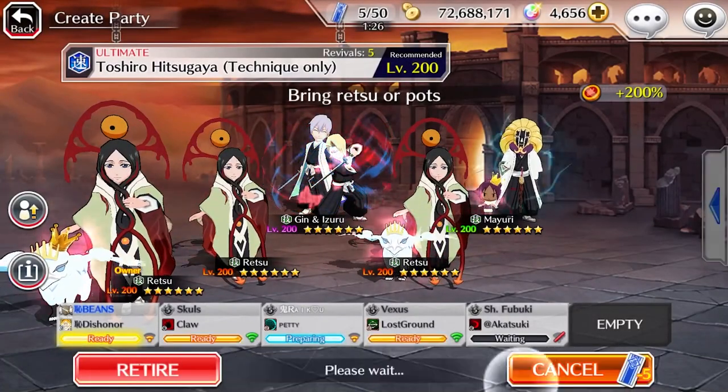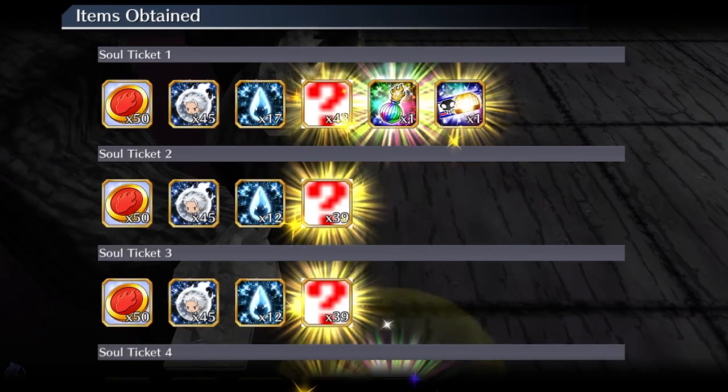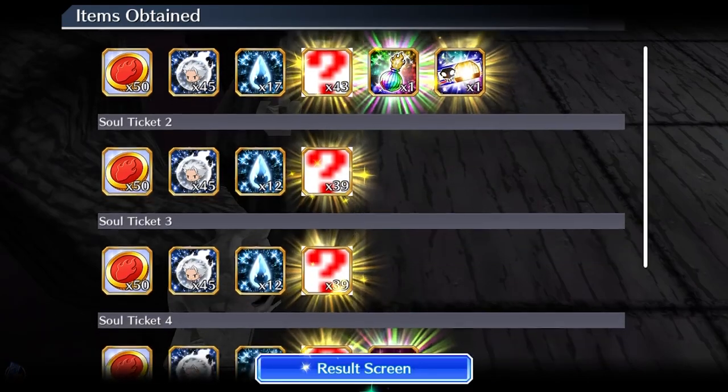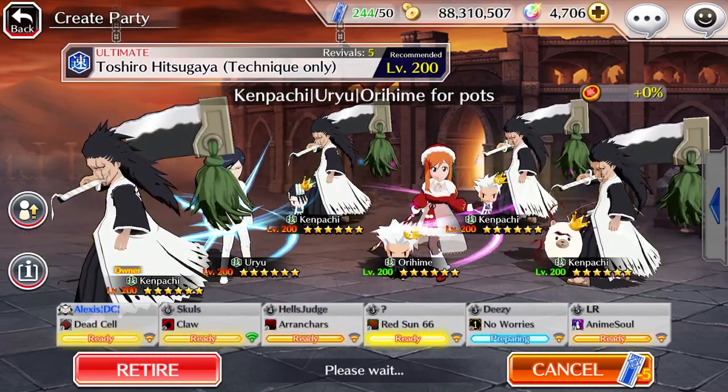5x runs are a godsend of a feature. With the follow-up of potion drop characters working outside of the inheritance zone, it creates a dilemma: should you be using metal bonus or potion drop characters in epic raids?